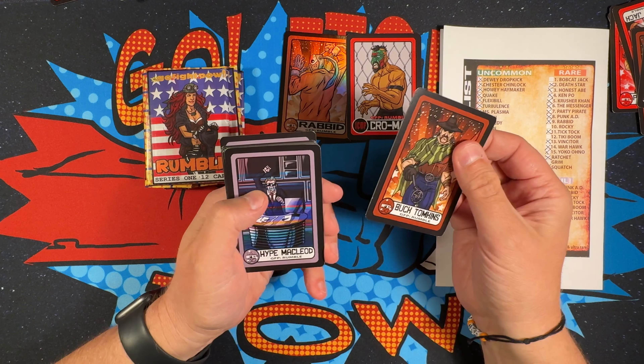Last pack starting with Honest Abe, Vex, Hurricane Hughes, Tick Tock, Party Pirate — the party pirates are commons but they have the uncommon stars. Ricky Stallion, Warhawk, Tim Rocket Jr., Hype McLeod, and Flexibil — do you see it? Foil! We got Bull Hammer and Bobcat Jack. Rabid slots in at nine, and two Crow Mag cards — that's awesome!